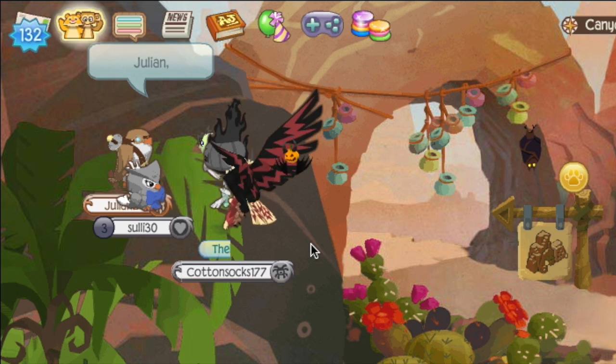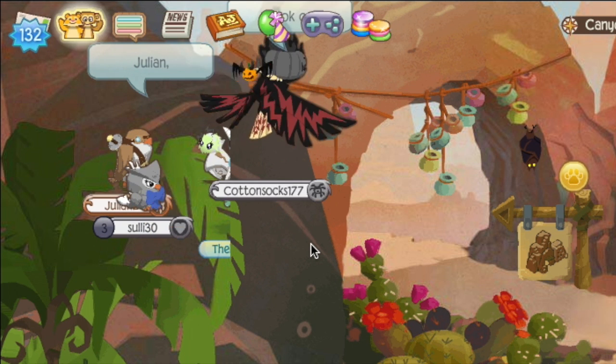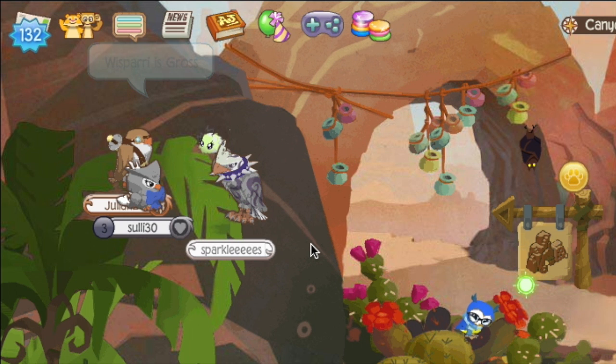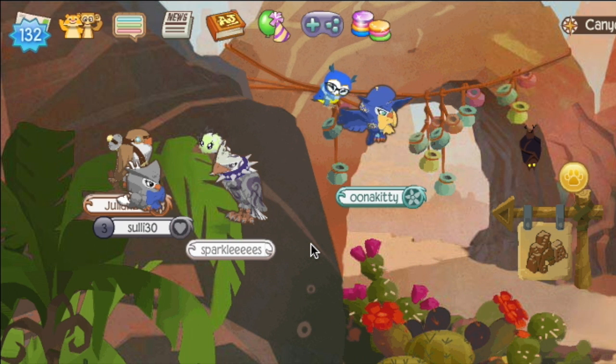I made a video a little bit ago about a few secret things hidden in Animal Jam's new Halloween update, but recently I figured out there are even more things Animal Jam has thrown in. I figured I'd show you all the little secrets I found over the past week. Some of these are really cool, so stay tuned till the end to learn how to get a little ghost pet.